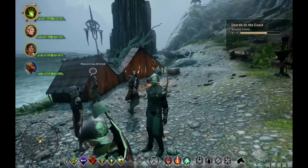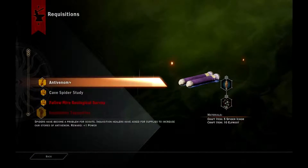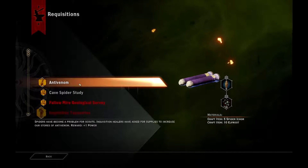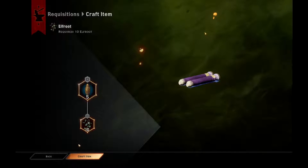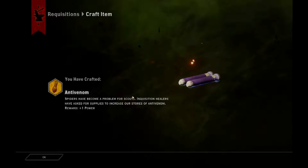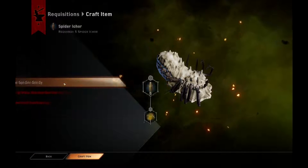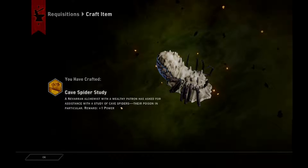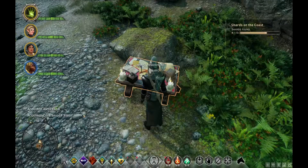I've also got some requisitions that are ready to be filled, so let's go ahead and take care of that. We've got anti-venom - spiders have become a problem for scouts, and inquisition healers have asked for supplies to increase our stores of anti-venom. And a cave spider study - an alchemist with a wealthy patron has asked for assistance with the study of cave spiders, their poison in particular. So that's two more power for us.